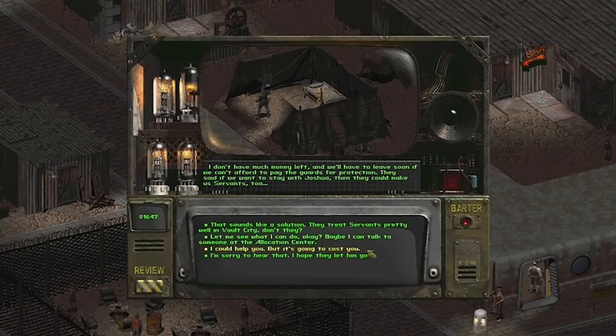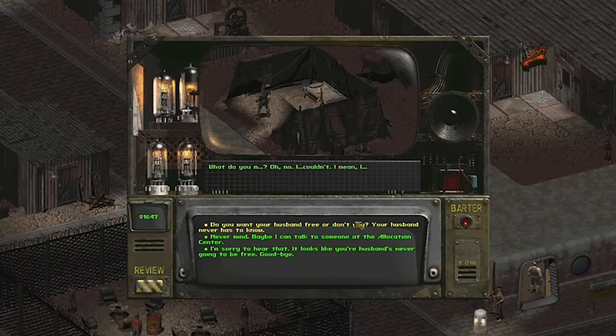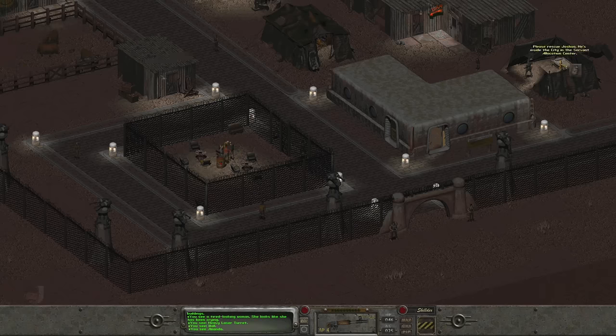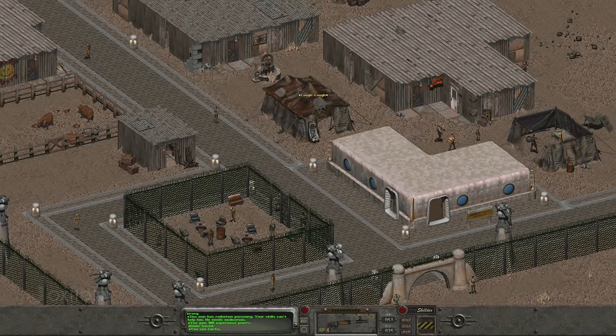There is another way to solve her problem. We can say, I could help you, but it's gonna cost you — I wasn't talking about money. She says, do you want your husband free or don't you? Your husband never has to know, we can say. She agrees and closes the tent flap. The screen fades to black. When we return, she says, please rescue Joshua — he's inside the city in the Servant Allocation Center. No matter how we choose to accept this quest, we now have to go deeper into the city to find her husband, and we also have to find Mr. Nixon.